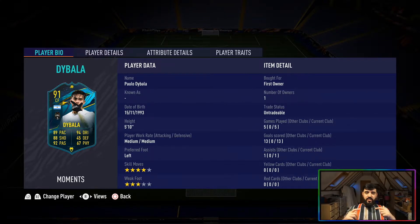Paulo Dybala: 5'10", medium/medium work rates, left-footed, five-star skill moves, and three-star weak foot. There are a couple of issues here. The medium/medium work rates don't affect him too badly if you play him at attacking mid or striker, but it is a bit of a hindrance that he doesn't have a high attacking work rate.